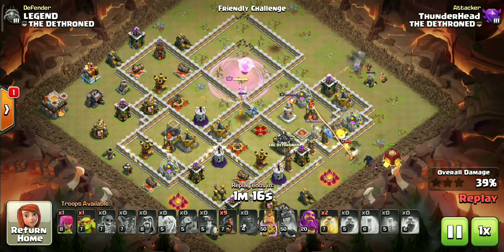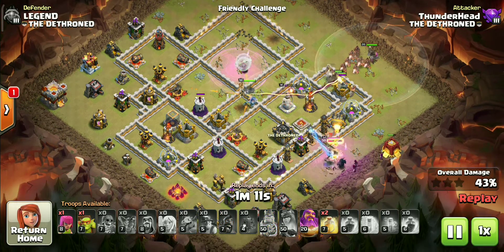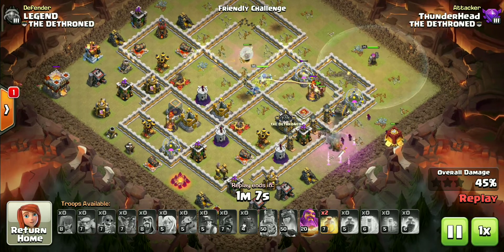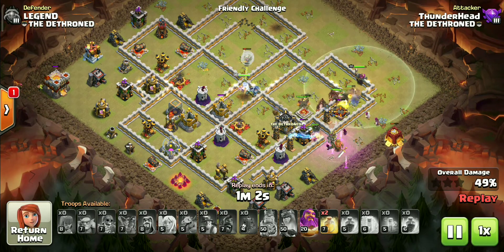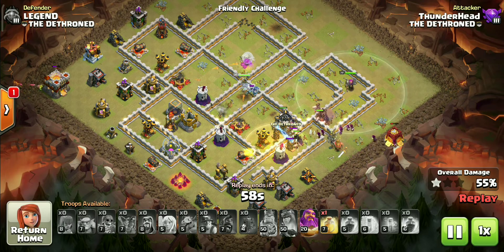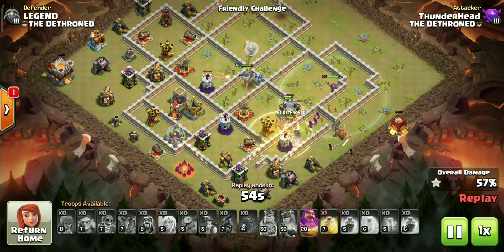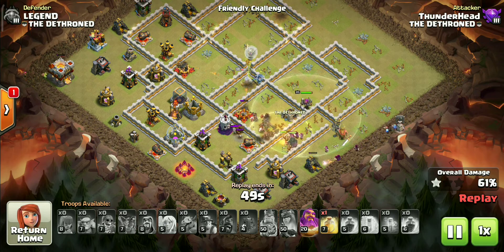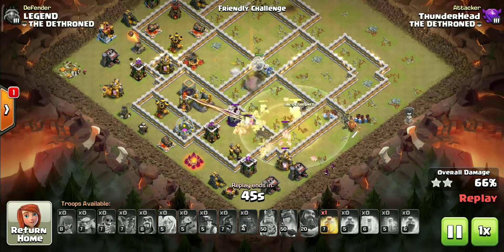We can start the hybrid directly on the multi so that we don't need to use a heal spell there. Use the king ability early if he doesn't go to auto-ability, so the miners stay centered with the hogs. Notice how I used an archer and a sneaky goblin to snipe out the town hall — it is very exposed and we are taking full advantage of it. That will also secure the two stars.